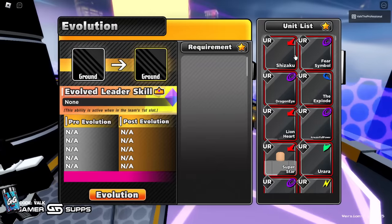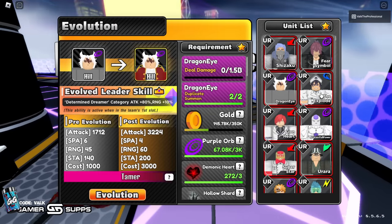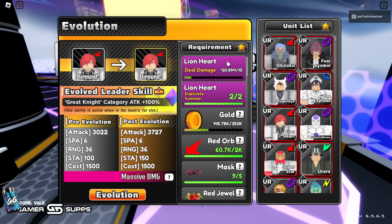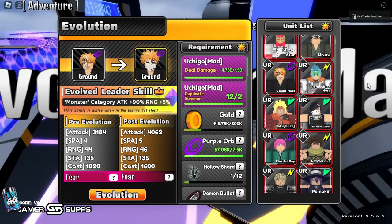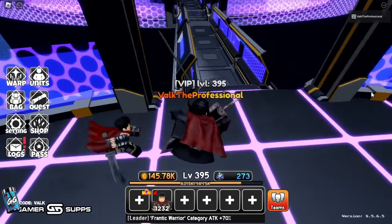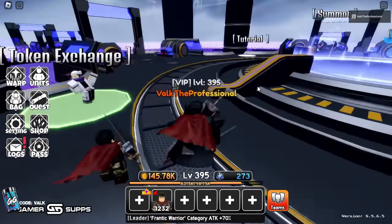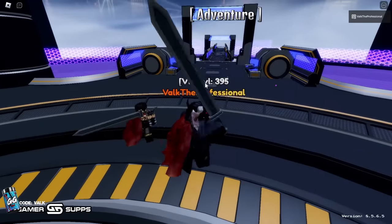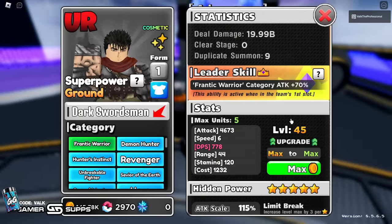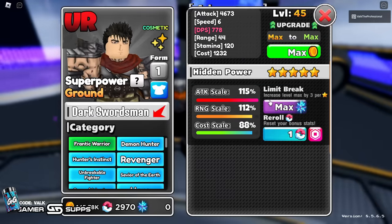If you guys don't know what damage grinding is: basically whenever you're trying to evo a unit, there is a damage requirement for evoing. I have most damage requirements done, but there's a requirement for basically any unit you want. I'm going to show you guys how I grind damage and I'm going to be using Guts because I believe he's getting an evo on the Friday update. I'm a massive Berserk fan, Guts is one of my favorites. I currently have 20 billion damage on him and I have a max limit broken with some pretty good modifiers.